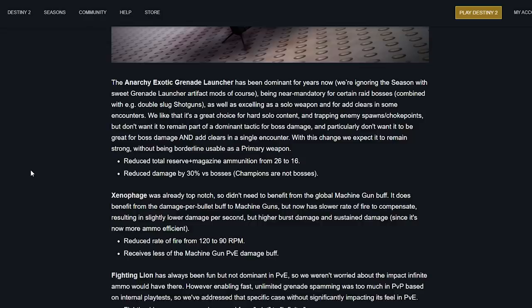The host feels this Anarchy nerf could be worse, and it'll still be strong in GMs for champions. Xenophage is already top match so it didn't need to benefit from the global machine gun buff. It does benefit from the damage buff to machine guns but now has a slower rate of fire to compensate, resulting in slightly lower DPS but higher burst damage and better ammo efficiency. Rate of fire reduced from 120 to 90 RPM.